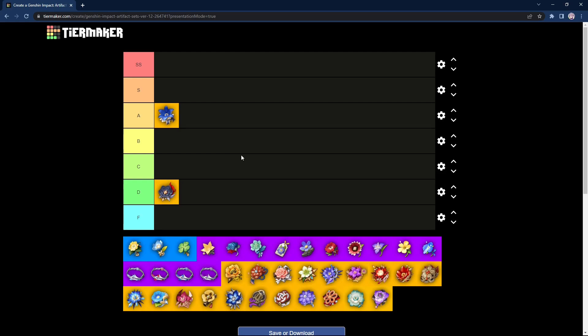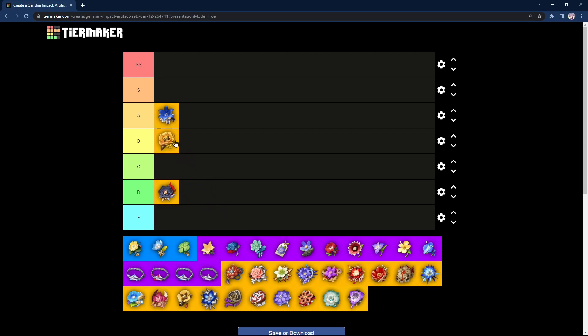Next we have Archaic Petra. It used to be a really good set before the introduction of Husk of Opulent Dreams. This set is decent, however Geo teams are not the strongest right now. You don't really need a 4-piece Archaic Petra — normally you'll just be running it for the 2-piece. I'll probably give it a B tier. It's not as strong as Noblesse, but it's definitely better than physical damage since 4-Geo teams with Gorou are pretty strong.